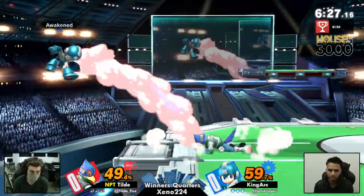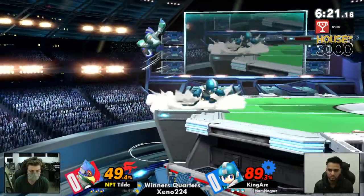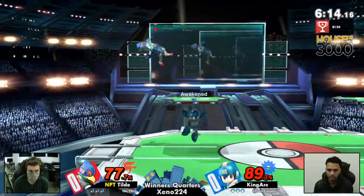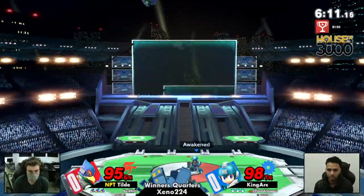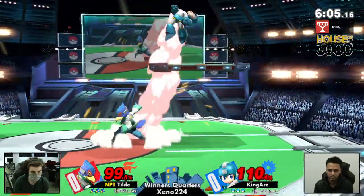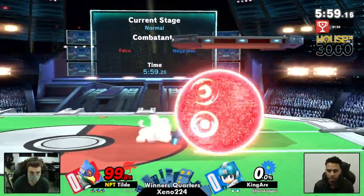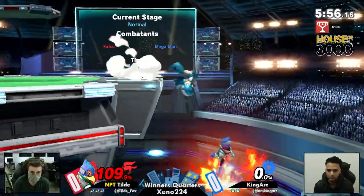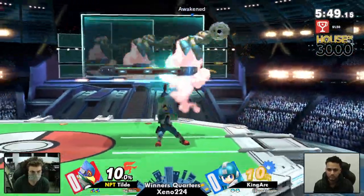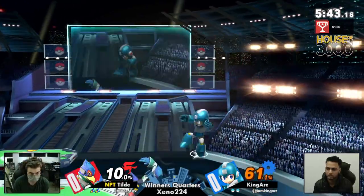Right now, both players have pretty even percentages. Mega Man can come back just fine — that was a little bit scary. King Arc did not have his jump there. Tilde reflected the Metal Blade, but King Arc was still able to catch it and grab the stock for it, down airing him into oblivion. Great job on King Arc's part.